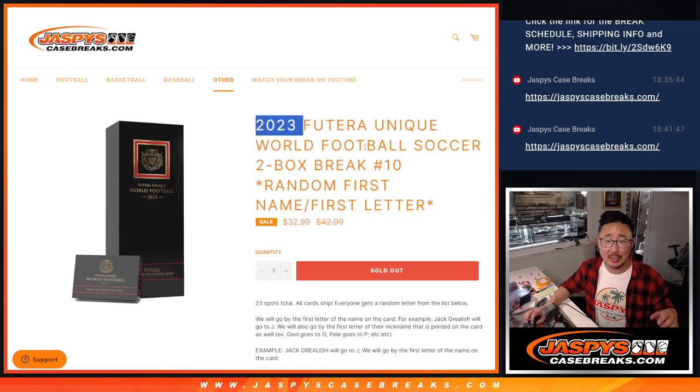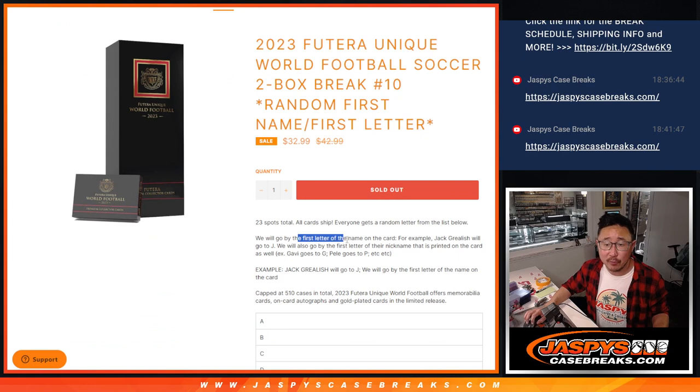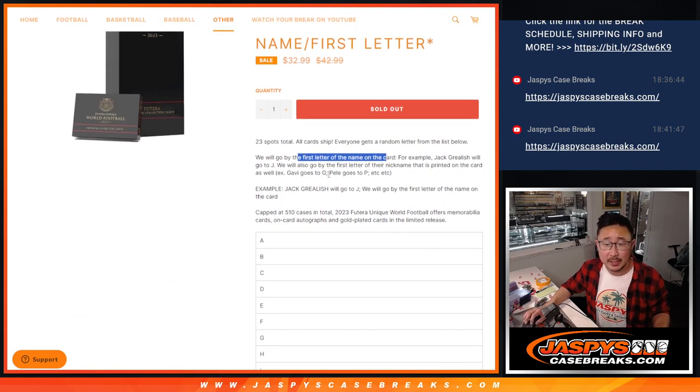Hi everyone, Joe for JaspiesCaseBreaks.com coming at you with 2023 Futera Unique World Football Soccer, two box random letter break number 10. All cards ship. We're going by the first letter of the name on the card.